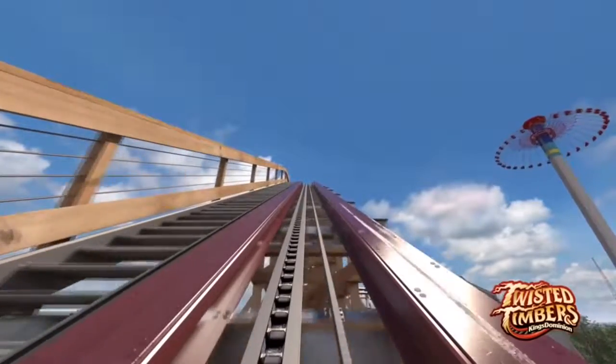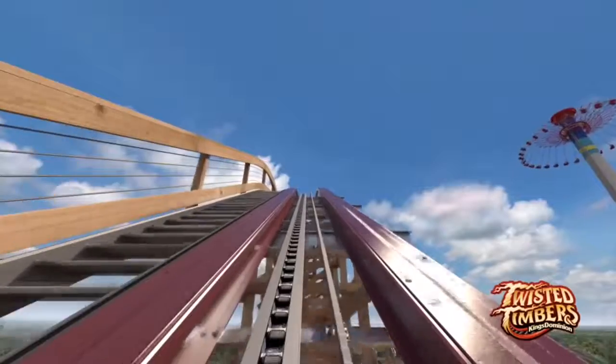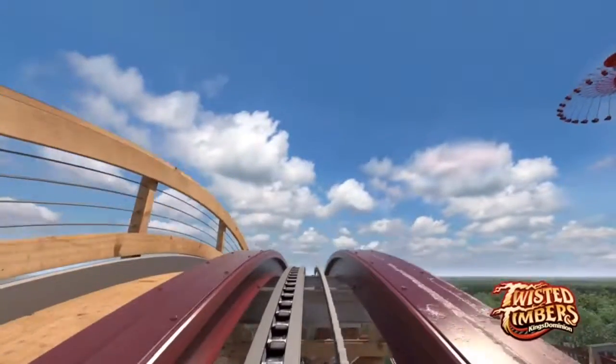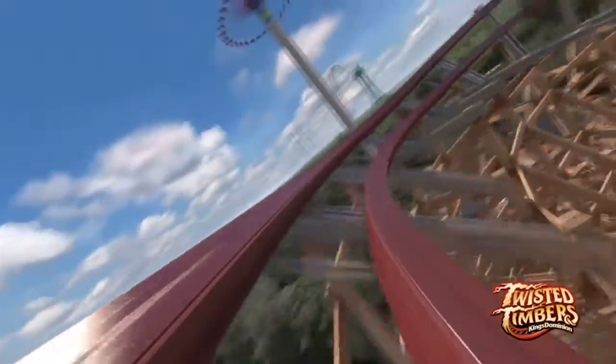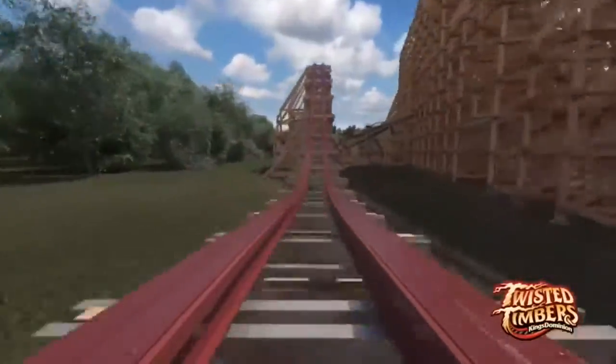You leave the station and go up the 109-foot lift hill, then go through this barrel roll drop. Everybody was saying it was gonna get a drop like that, and they were right. I mean, why wouldn't you do it — that would just be a waste if you didn't. Then you go through this small ejector airtime hill, which looks pretty fun.